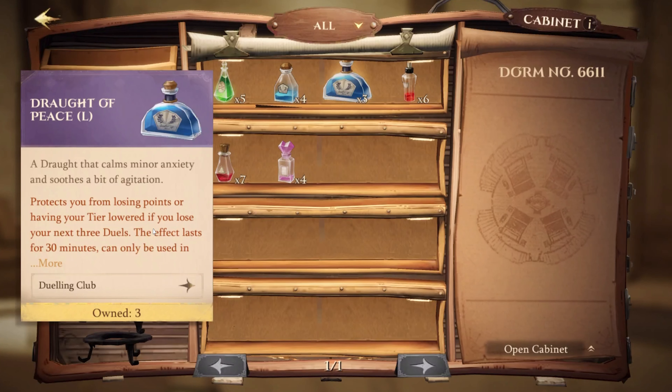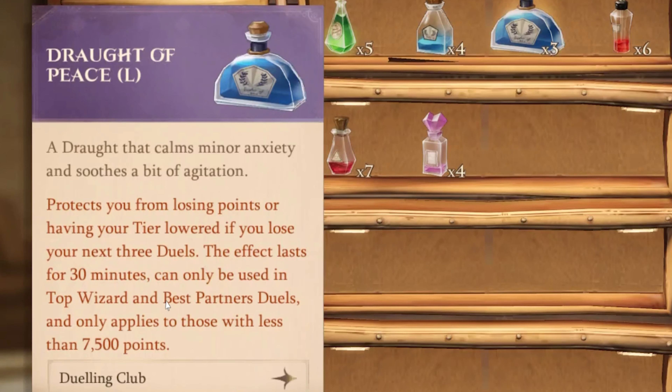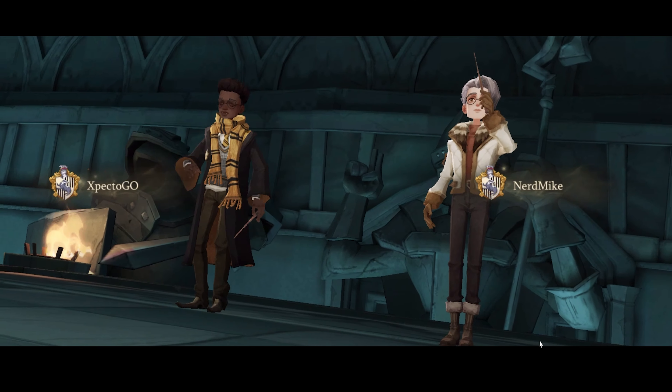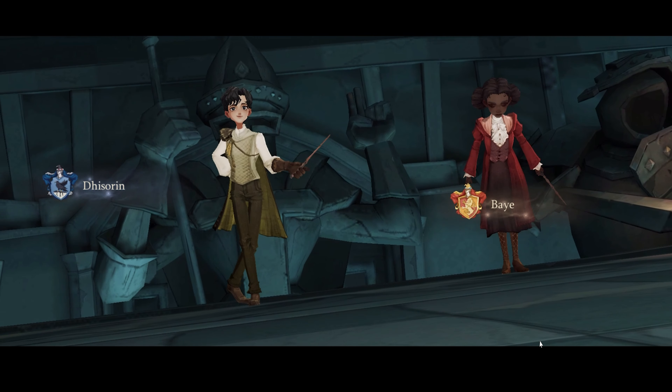What the Draught of Peace allows you to do is: points will not be deducted from your tier rank when you lose your next three Dueling Club matches. This protection lasts for 30 minutes, can only be used in top wizard duels or duo duels, and only works for those with 7,500 points or lower. A huge feature and buff when on the cusp of moving up to the next tier.